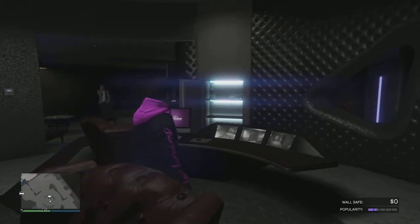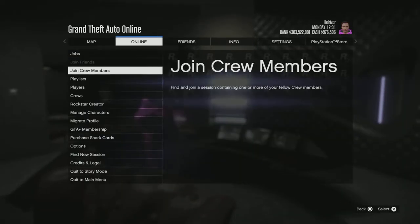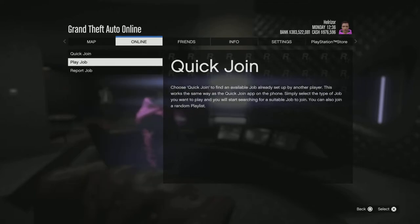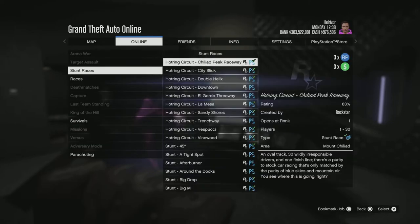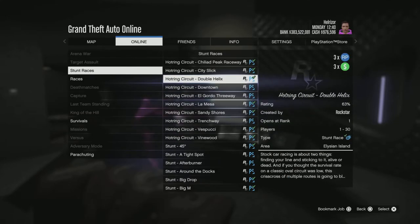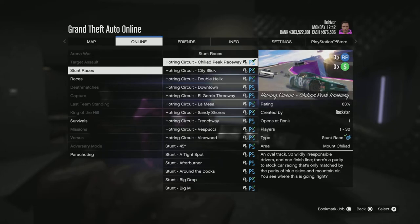Once you've gotten your money from the wall safe, here's what you can do if you don't already have a lot of vehicles and properties — if you're newer to the game, like level 10 or 15. Go to your pause menu, go to Online, then Jobs, Play Jobs, Rockstar Created, and go to Stunt Race. You can see the Hot Ring Circuit races there, and these are all on triple money. Start them up and play them either alone, with friends, or with whoever you want.